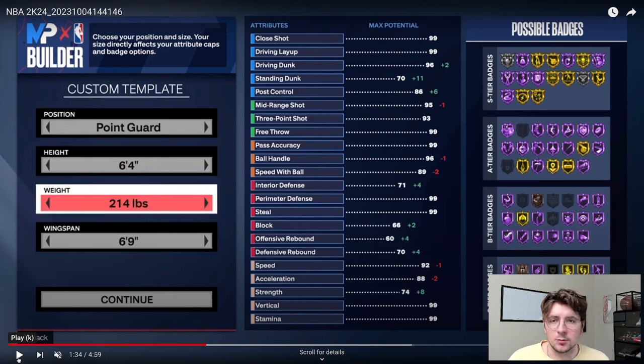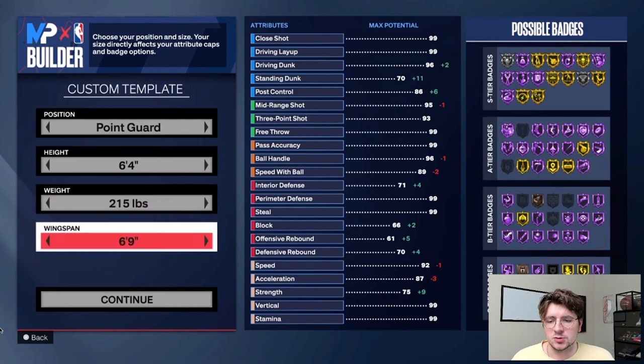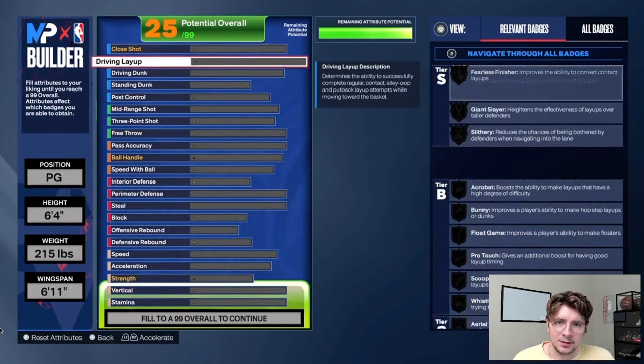Most people tend to min weight, especially at point guard — thinking they want the speed and acceleration. You're still going to get that on this build to the level you need it. So many people make their player way smaller and lighter than they have to be, and it actually hurts them on the defensive end. For this build, go to 215 pounds — very important to hit that 215 number. Then increase the wingspan up to 6'11". I labbed this build for a long time and I'm very happy with how it turned out.